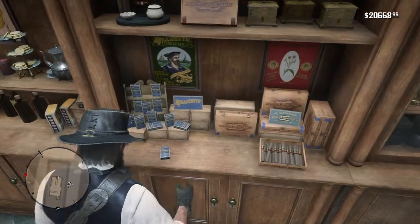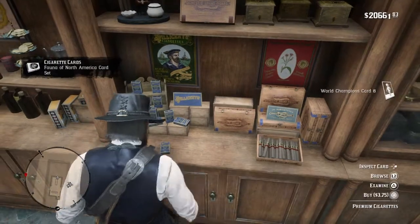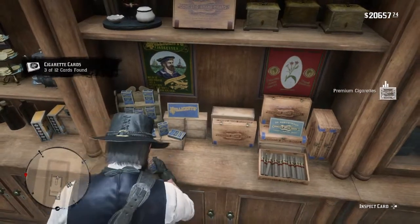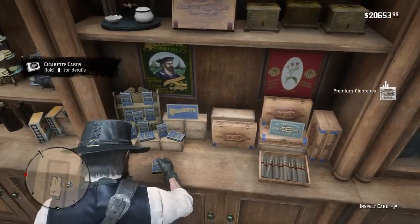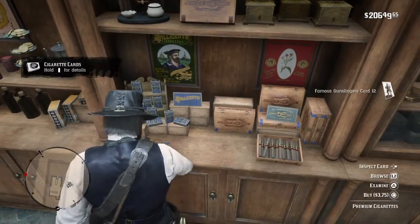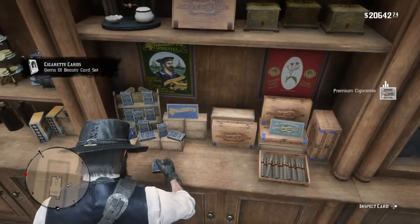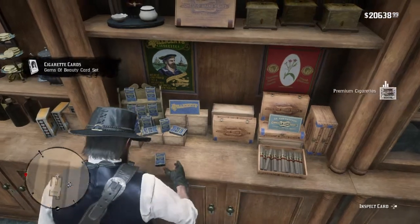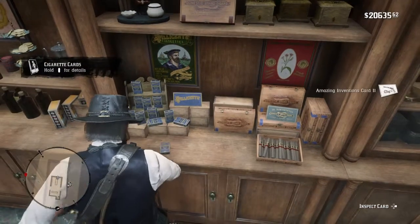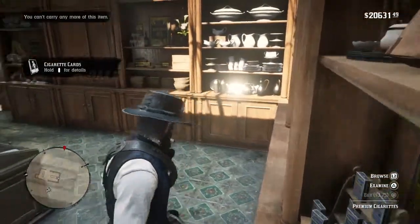There's the cigars. So counting them out — one, two, three, four, five, six, seven, eight — I think it's ten to a pack — nine, ten — yeah, and then we're full. So every time you smoke one, you're actually smoking a pack of ten.